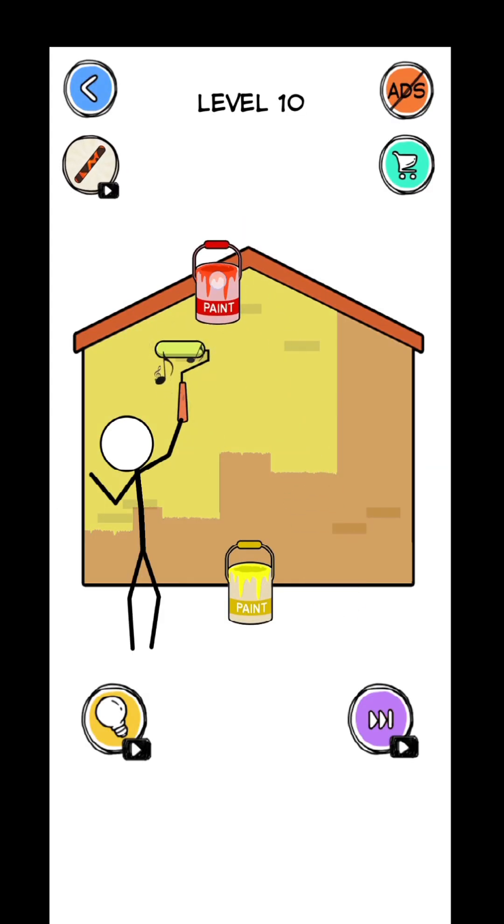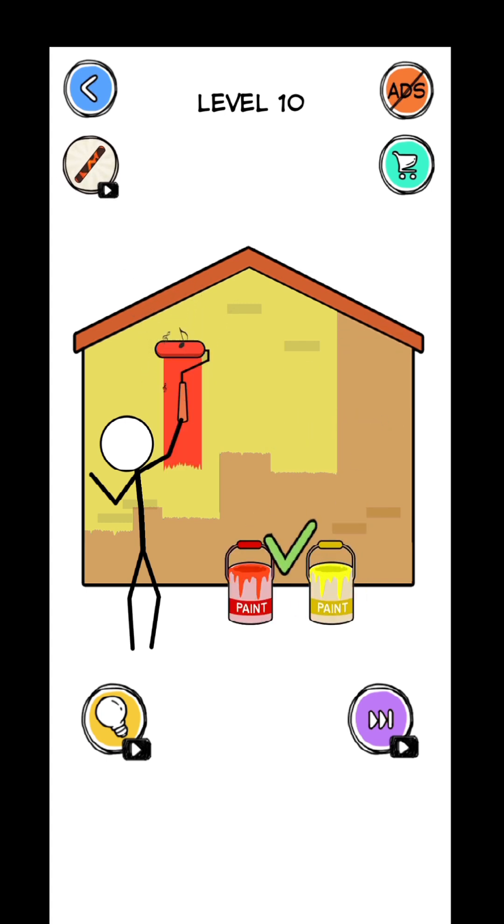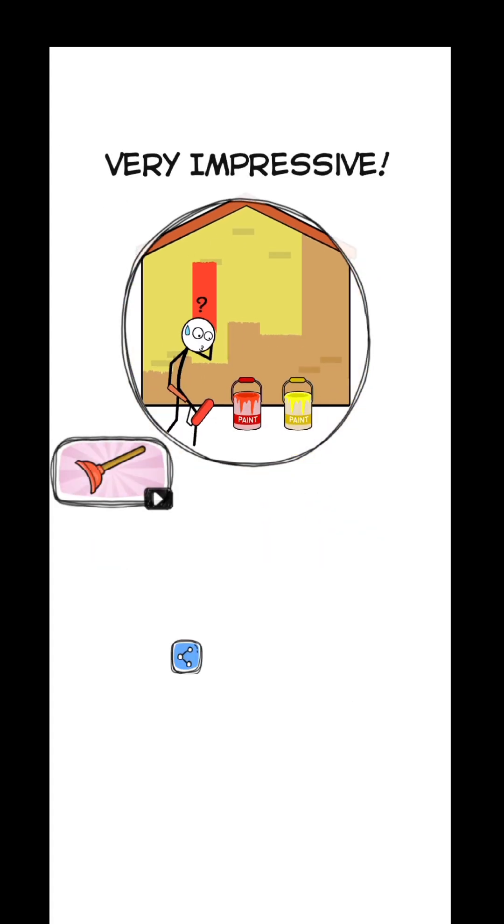Coloring the house yellow. Let's try putting red paint on it — not working. What if we try mixing the paint? You can switch it. That's right.